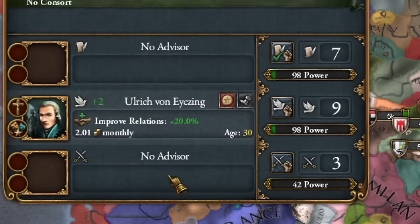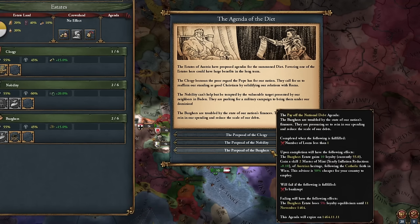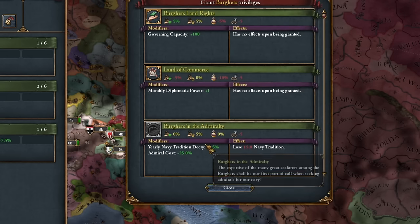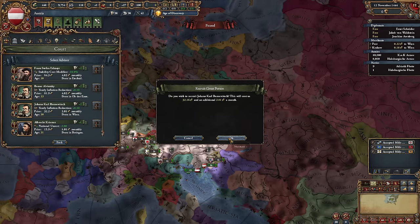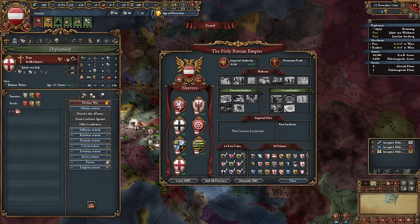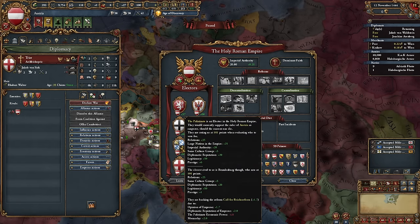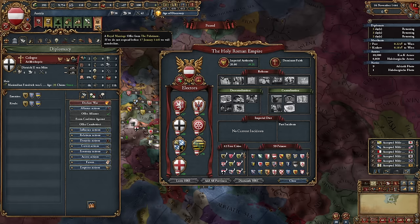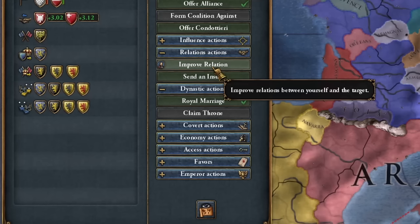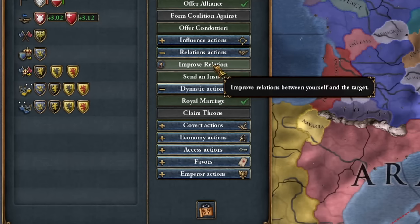I hired a cheaper diplomatic advisor at my court. Unfortunately I don't have any advisors who work for half price in administrative or military roles, but thanks to loans I completed missions for the burghers and quickly repaid them, then took the loans again. Another super important thing is securing the electors who must support me so I get a casus belli for a union over Bohemia. I immediately sent alliance proposals to four of them without royal marriages, as I plan to break those alliances soon.